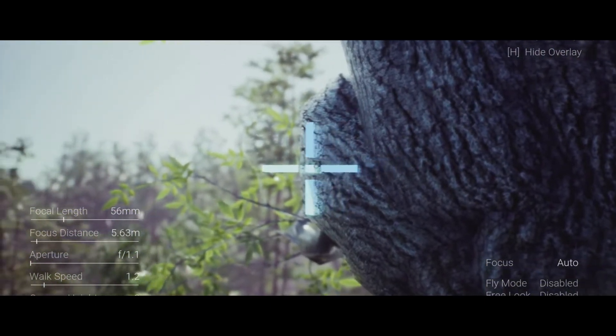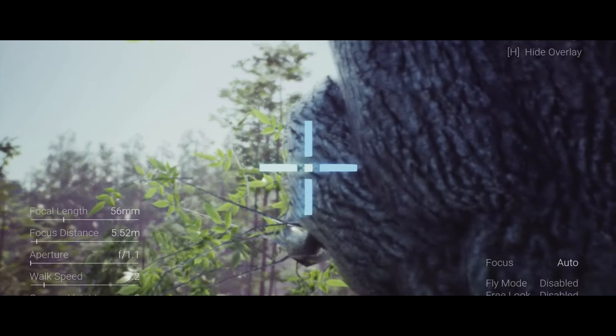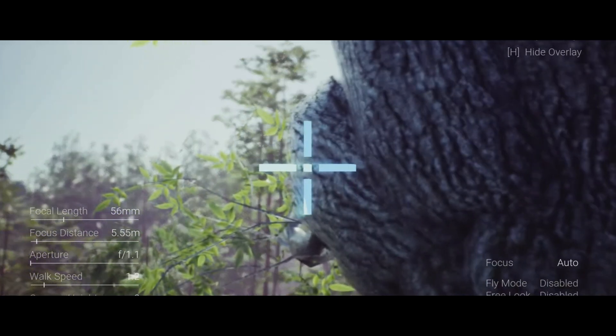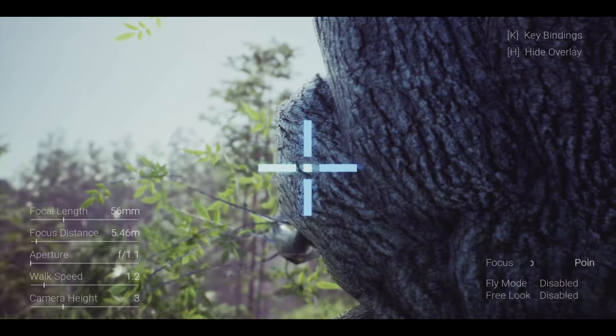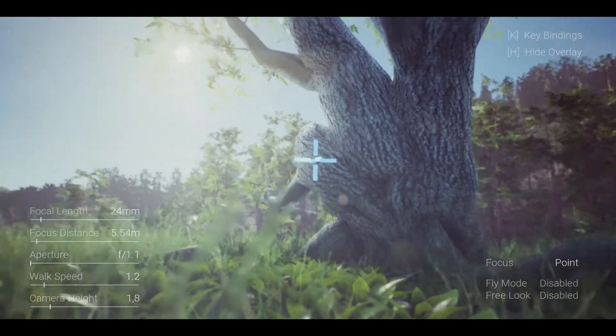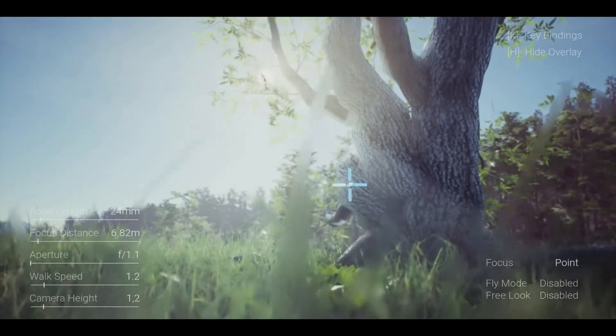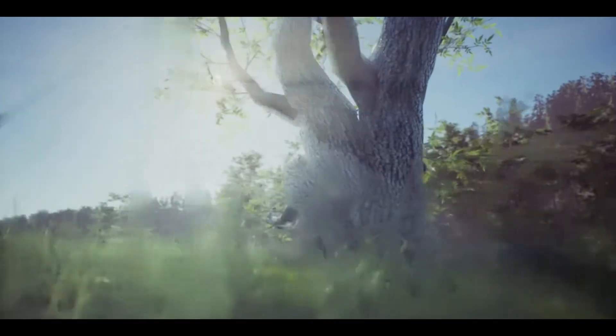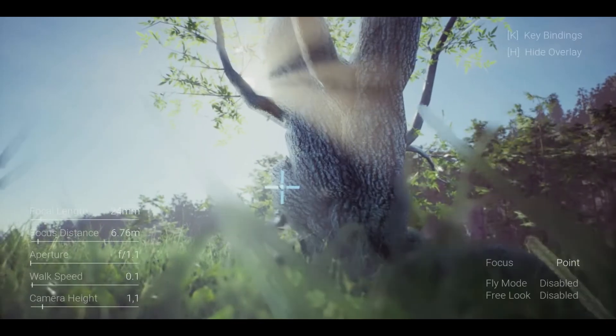In this there are four different focus methods. You've got Point Focus, which allows you to select any point in space to focus on. You have Follow Focus, which focuses on a point in space that stays relative to the camera's position. You have Automatic Focus, which automatically keeps all objects in the centre of your screen in focus, and Manual Focus, which provides full control over the focus distance for precise adjustments.